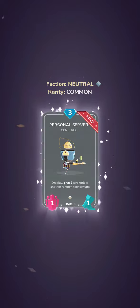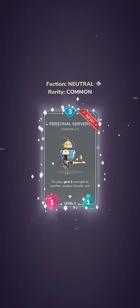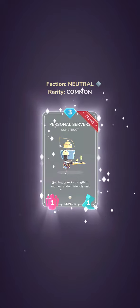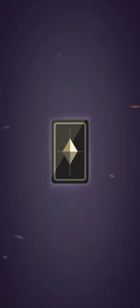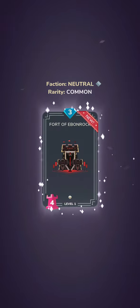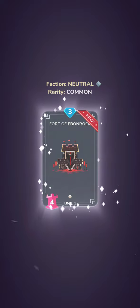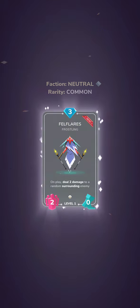On play, this card gives two strength to another random friendly unit. It's a one-one here — one movement, one attack or one strength — but then it boosts up, so for three cost that seems pretty good. Over here this is Fort of Ebonrock, a three-cost card with four defense or strength. It looks like just a blocker, so maybe that's going to buy us some time.